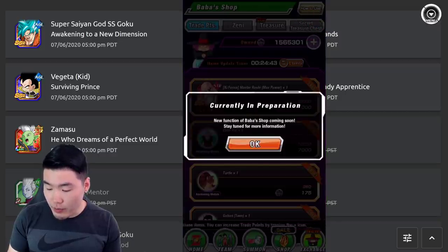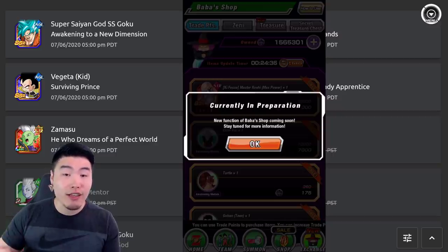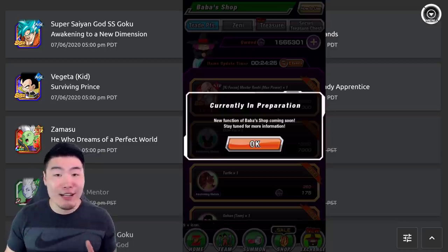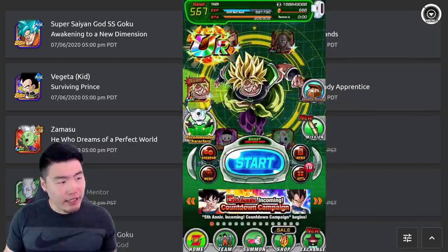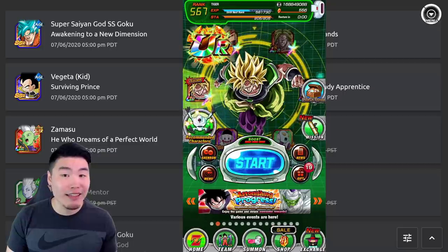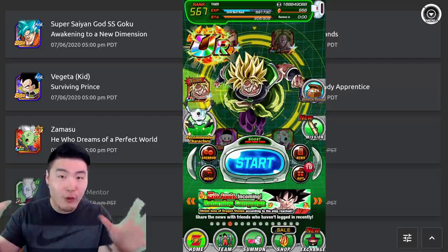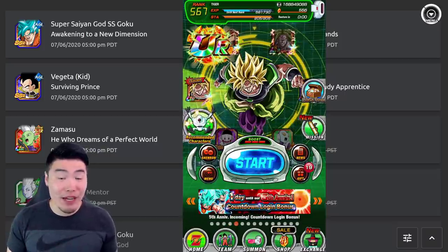Special secret treasure chest is currently in preparation, and a new function of the Baba shop is coming soon — stay tuned for more information. That's related to the chain battle stuff as well, so I feel like chain battle is pretty close. As far as today's update goes for the data download, I think that's pretty much it. The fusions were not part of it, but we should be getting that data download fairly soon — in a day, day and a half — before the banners drop. We'll also be getting some news, like a full anniversary news thing when the anniversary officially starts, so make sure you guys are there for that too.